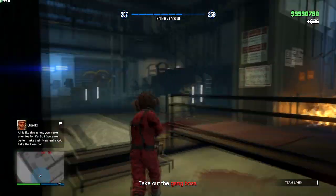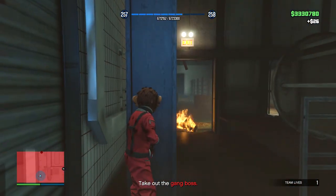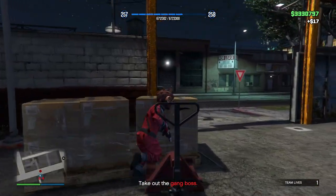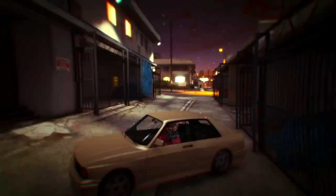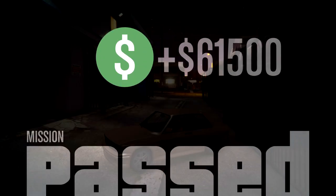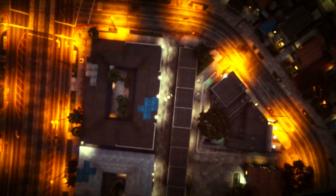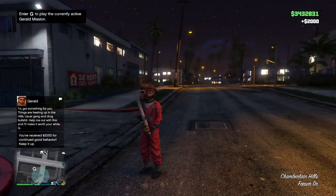Aimbot is finally working more consistently — I don't know what the problem was earlier on the Titan job. Let me just mow through these guys — everyone's dead. Take out the gang boss — there we go. Regroup at Gerald's apartment. We get 100k, 15 job points, and 3,014 RP with a two-and-a-half times multiplier.